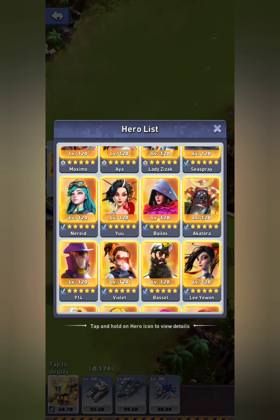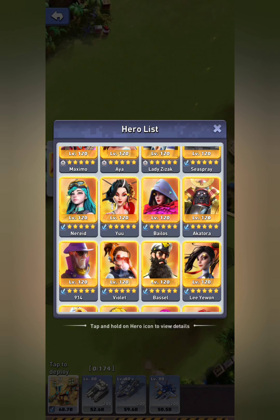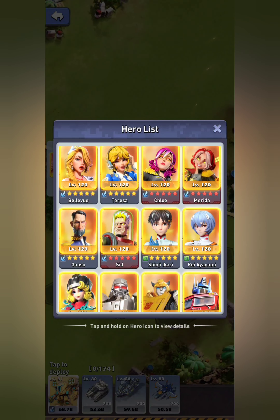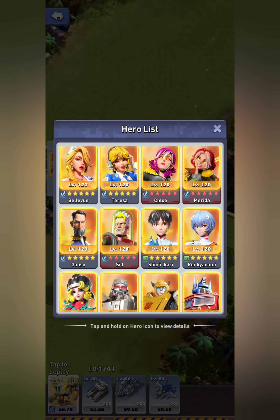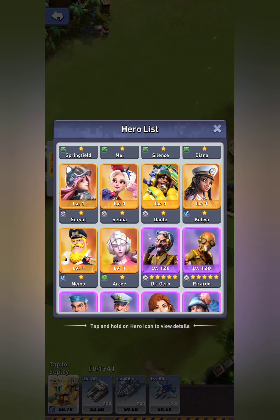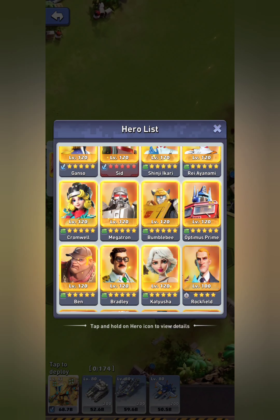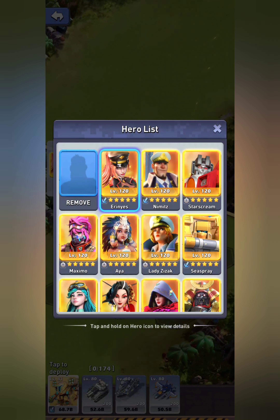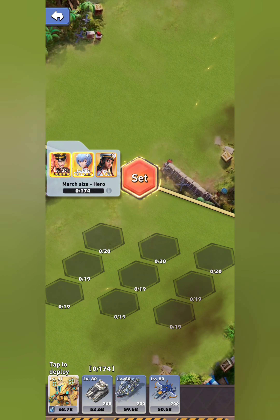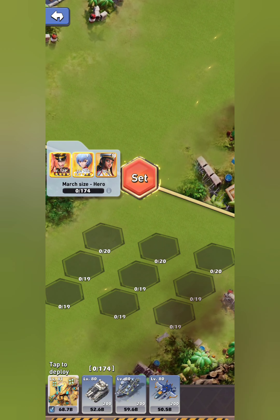Akatora and You kind of got pushed into the wayside with the indestructible that's been given to these other heroes. I still prefer You over Akatora just because she will trigger more in the long run. Obviously all the free-to-play heroes are good if you're free to play; otherwise, if you have these new heroes unlocked, they're definitely always going to be better. So 100% I think it's Aaron, Yes, Ray, and Kotea as the top march. You can intermingle other heroes in the place of Aaron or Ray as needed, but if you're going for the top, that's what it's definitely going to be.